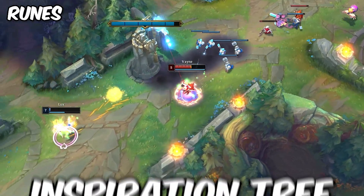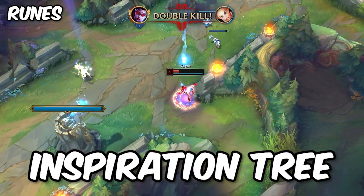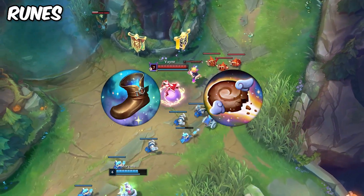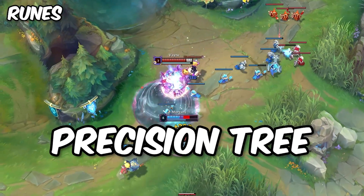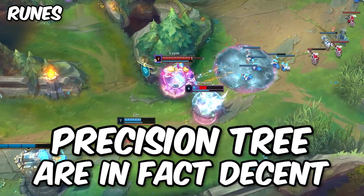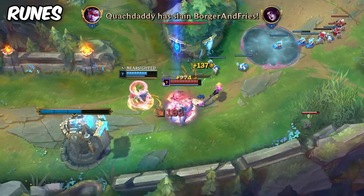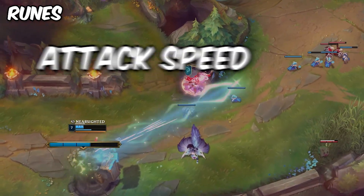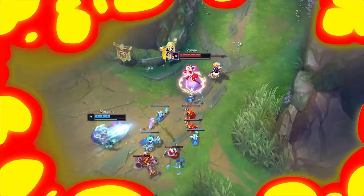For secondary runes, I usually end up going the Inspiration tree as it just provides the most consistent value every game. Taking Boots and Biscuits really solidifies the consistency of the build. Other runes like Precision are decent, but slot for slot don't round out the build quite like the Inspiration tree does here. For your adaptive stats, I'd still recommend going the standard attack speed, adaptive force, and armor combo.